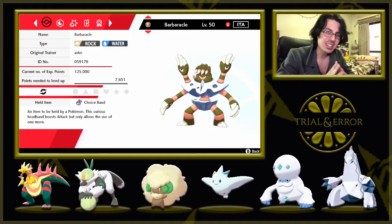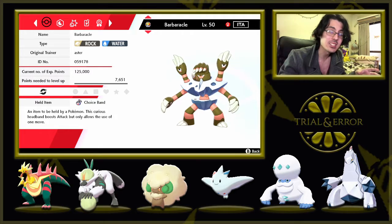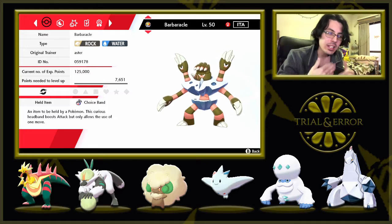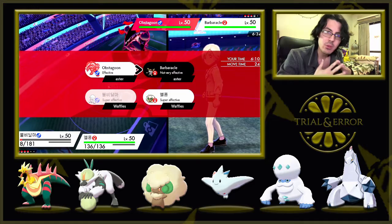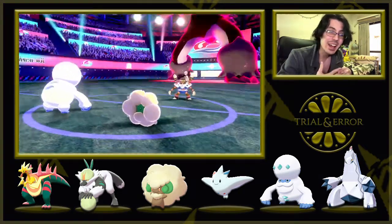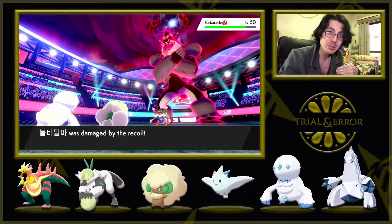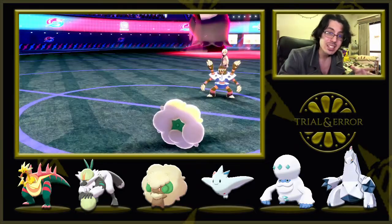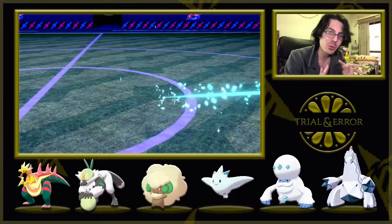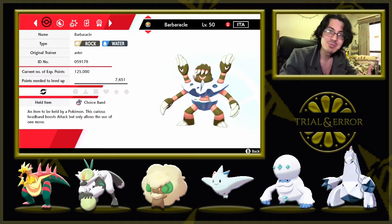The other play I want to highlight — going for Flare Blitz into Barbaracle to break Focus Sash. Looking at the team after the fact, it was actually a Choice Band Barbaracle. But I think it was still the right play. If it had been Focus Sash Shell Smash and it outsped the rest of my team, it really could have put a dent in us. With only Passimian and Togekiss in the back, if it was faster and KO'd Passimian with Waterfall, I'd have been in a sketchy situation versus a Dynamax Obstagoon and a boosted Barbaracle with just Togekiss and Whimsicott left. The game worked out well, but those are the two plays I wanted to highlight.